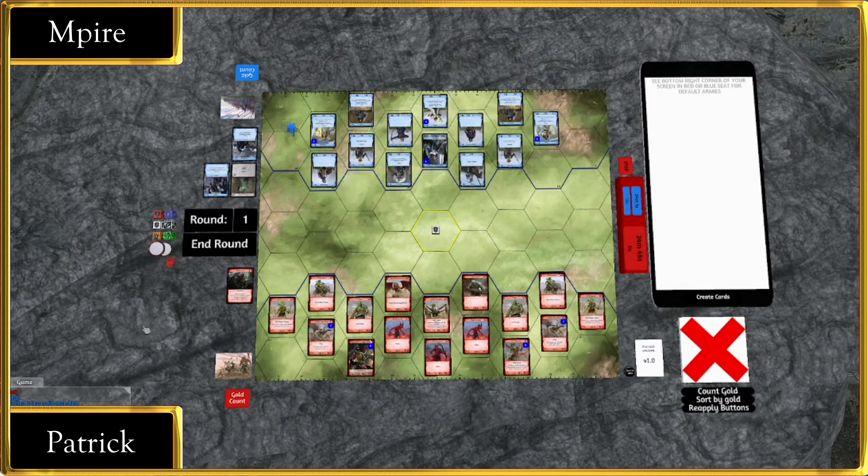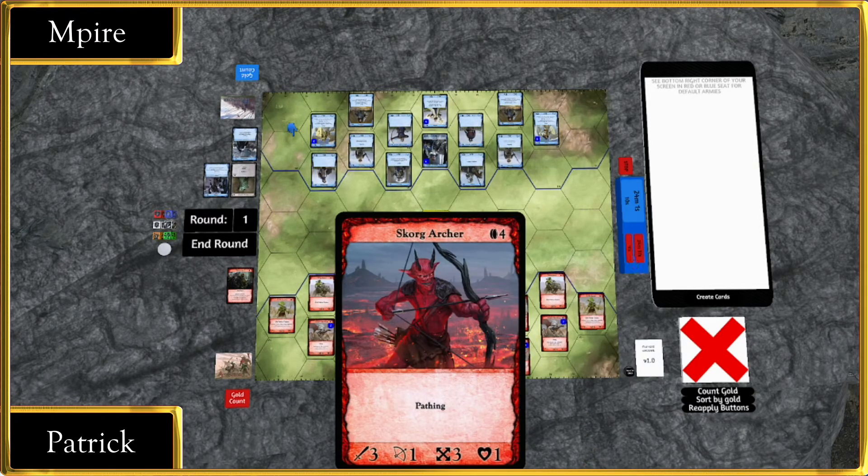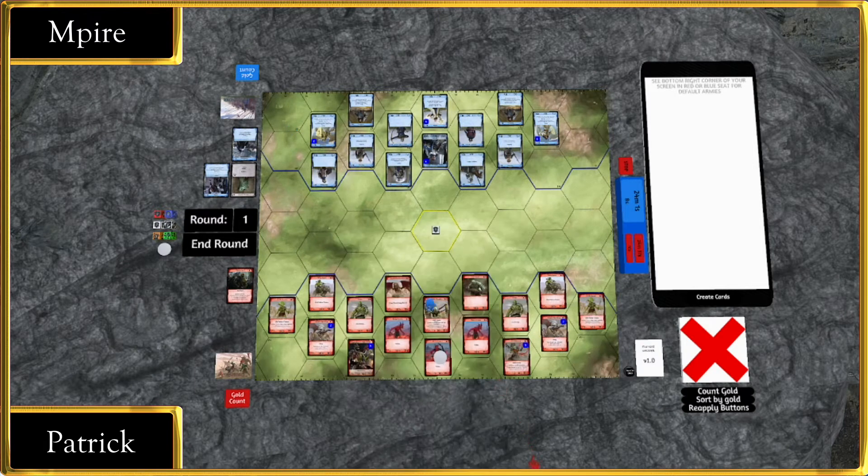Straight into the battle phase — here we go. We haven't even had a chance to analyze the kits. Battle Fury is going down on that Skorg Archer right away, giving it plus one power and charging, and an extra action to Karthul — just firing that straight out of the gate. No fear from Patrick at all.